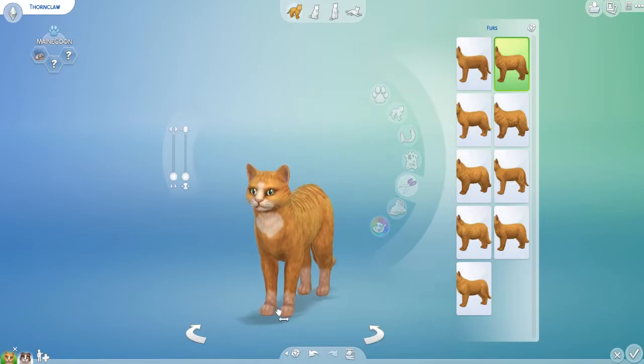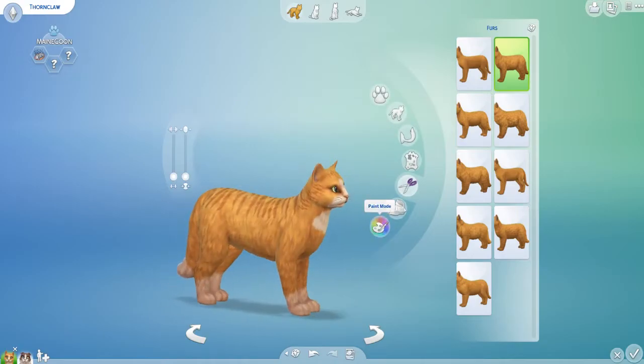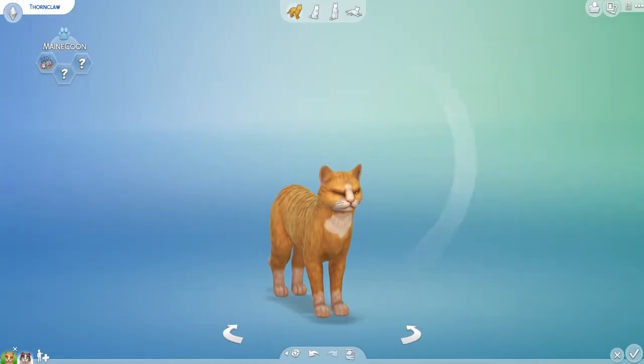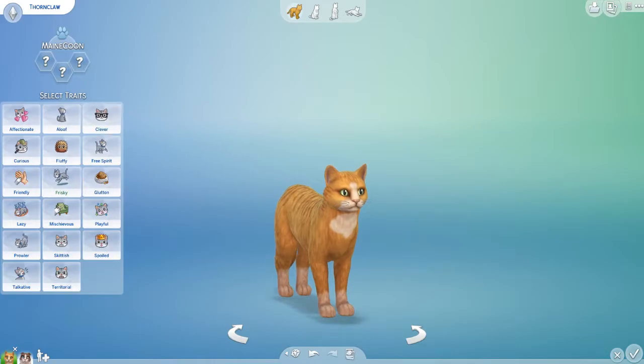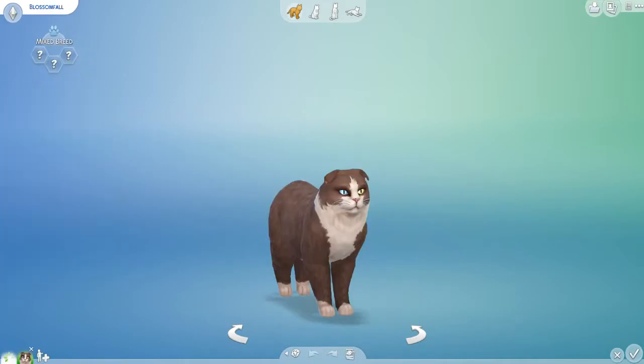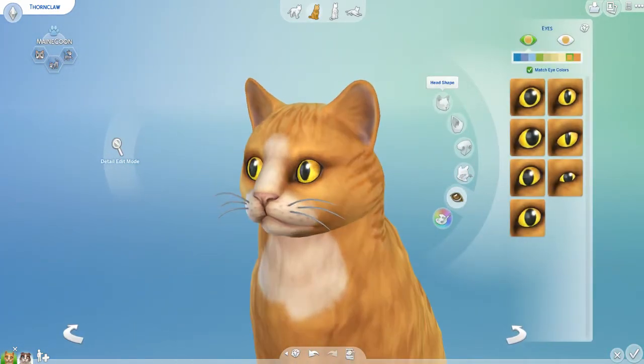Big paws, not really big, but like that. Thornclaw, big paws for Thornclaw, there we go. Then I'll have you be tutorial color, and can you look good. I'm gonna go edit your face — amber eyes, I think.